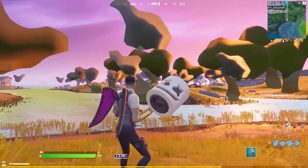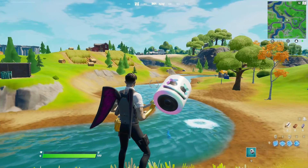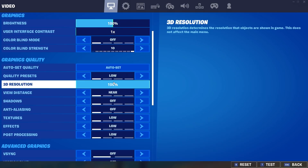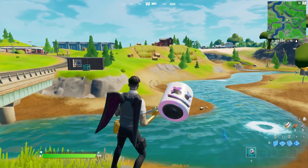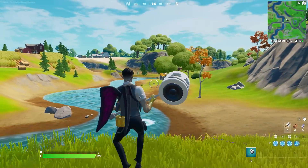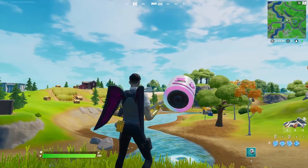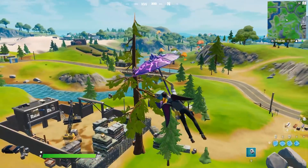Oh my god, look at the state of this. Yo guys, CodeLive here. In this video today I wanted to quickly talk about the DirectX 12 setting and how it's completely broken in Fortnite right now. As you can see on my screen, the trees are flickering, some stuff looks crazy blurry — that tree back there looks mad blurry — and overall it's just completely broken.